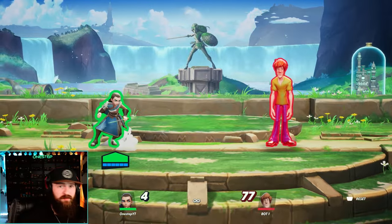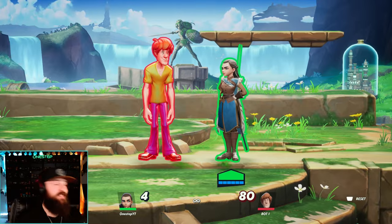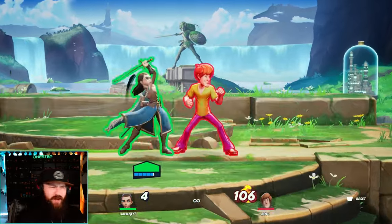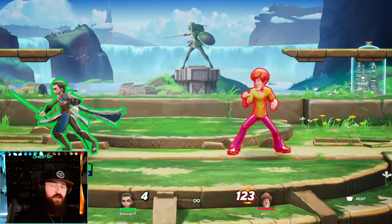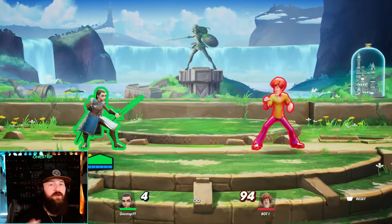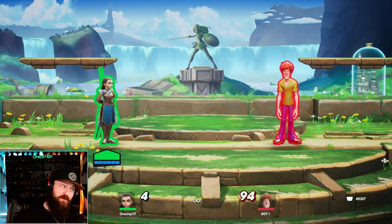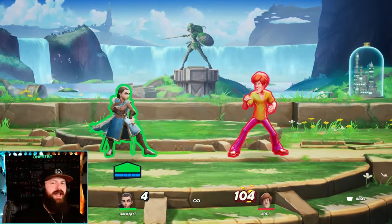When Aria's ally is knocked out, she becomes enraged and deals maximum stacks of weakened on her next attack. One of her best moves is the down attack on the ground — it sign-switches your opponent, hitting them from the back, and always catches them off guard. Keep in mind you can charge your up attack on the ground, your aerial side attack, and your down air. Charging lets you control the timing of the attack release, which can bait opponents into falling right into it.